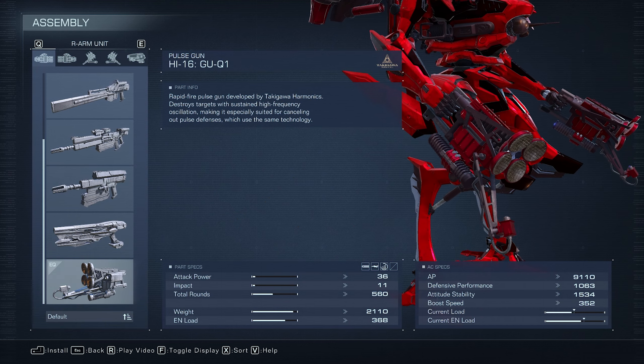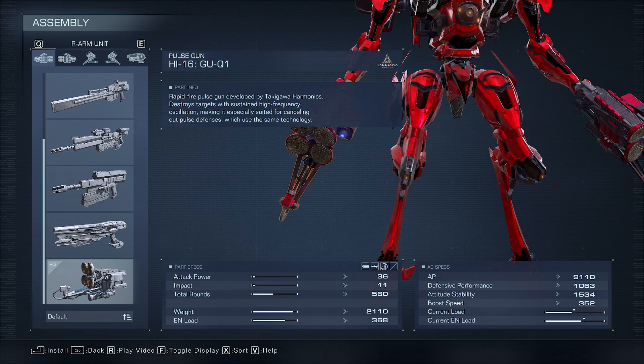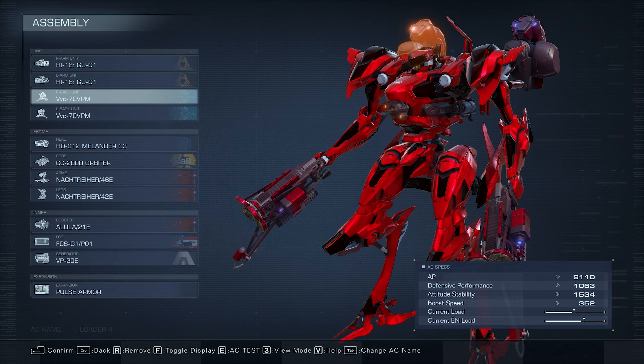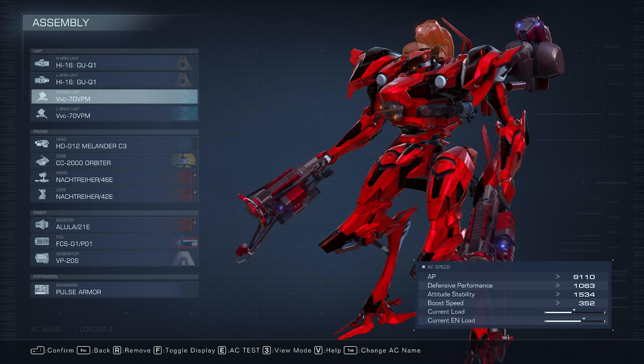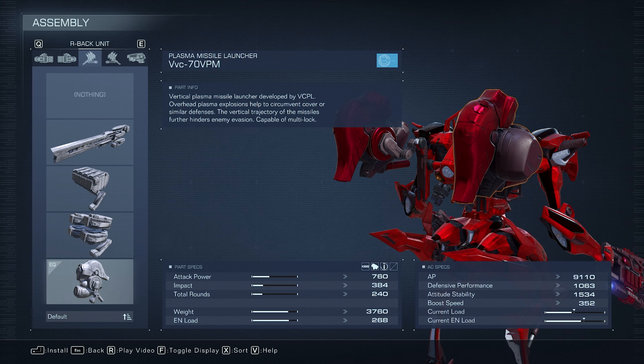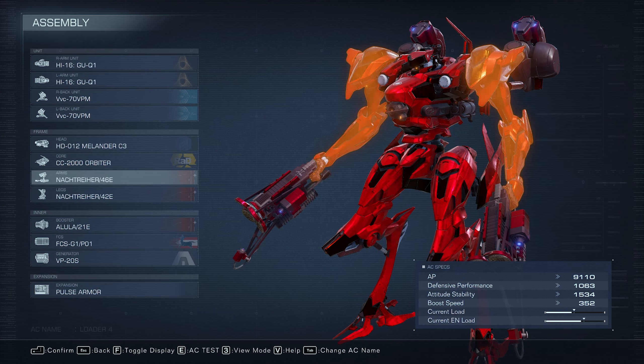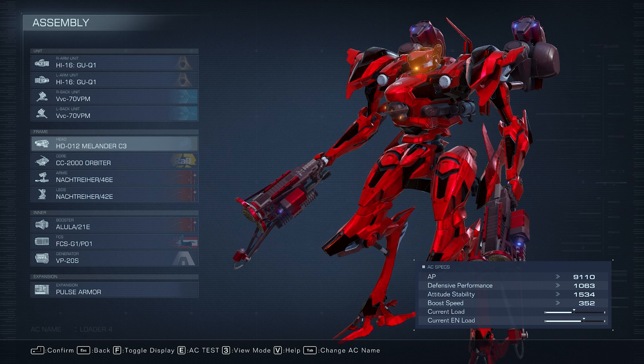So this is my setup. I'm running a double pulse gun — two of them, one on each hand — which you can buy in the parts store for $90,000. And then on the back units, I have two plasma missile launchers, which are very cheap also. For the rest, it really doesn't matter, but I'm using the Melander C3 and the Orbiter Core.